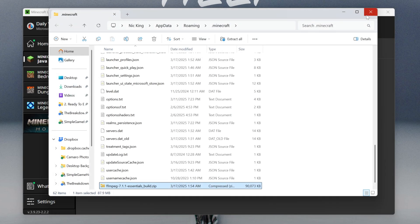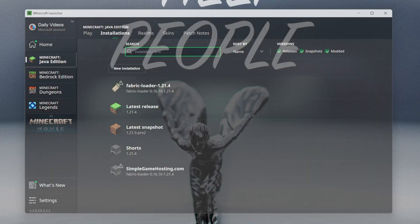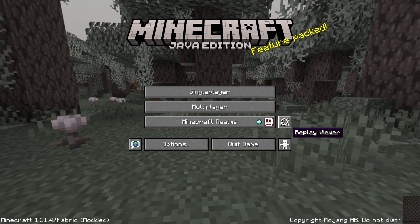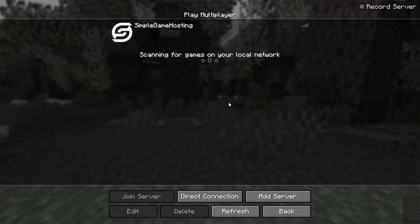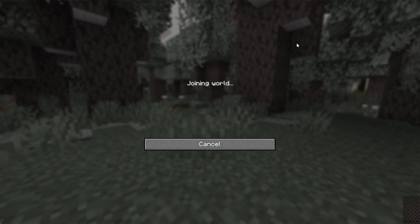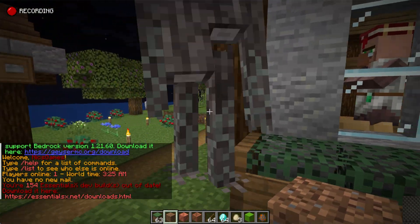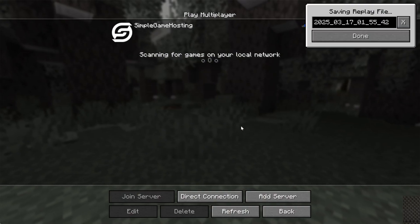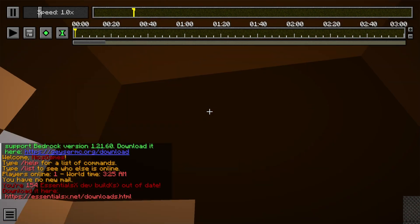Now let's play Minecraft using our Fabric installation so I can show replay mod working. In Minecraft you'll immediately see a small replay viewer — once you have a replay ready to view, it will appear there. You can also go into the replay viewer settings in the top right to change replay mod settings. We jump into a Simple Game Hosting server and it instantly starts recording. I'll walk over to this creaking to create a little bit of footage, then disconnect — it will automatically save the file. Then go back to the replay viewer, double-click the replay, and it will open.